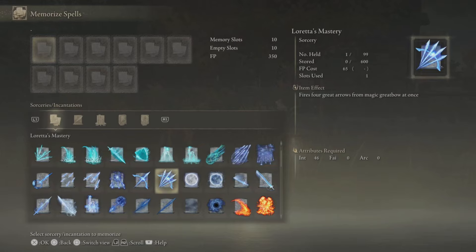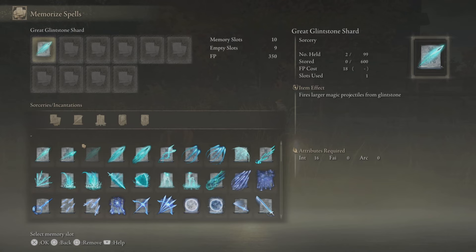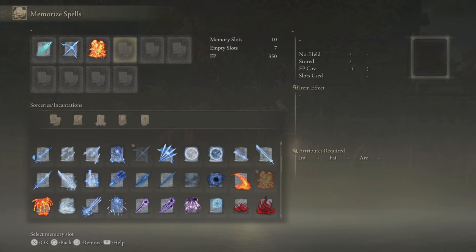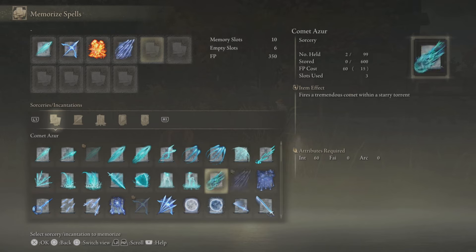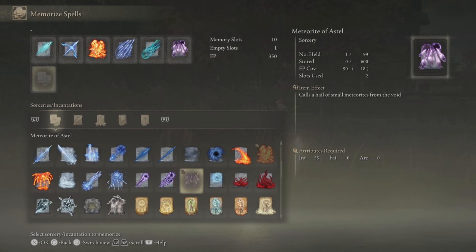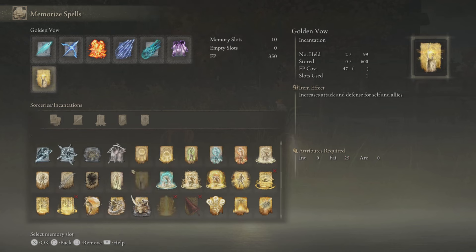I'm going to show you my top six sorceries that I use in the game — I think these are the best. First, let's make one thing clear: you have 10 slots, unless you use the talisman that gives you more. So here's how I use them: I have a spell for weaker to mid-level enemies, one for sniping, one for crowd control, one for harder enemies, two for really hard enemies, and three of these are also good for boss fights. On top of that, I have Golden Vow.